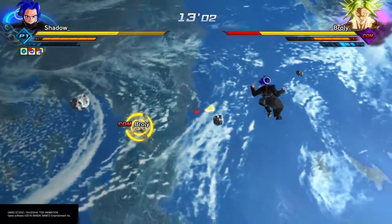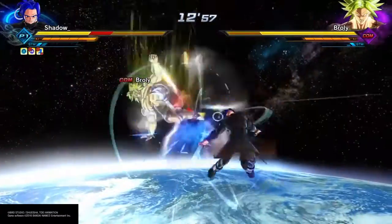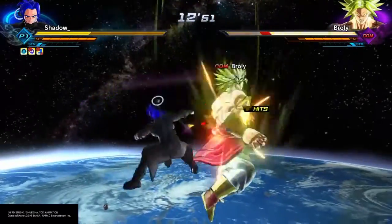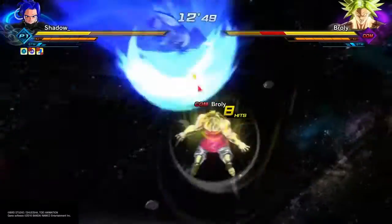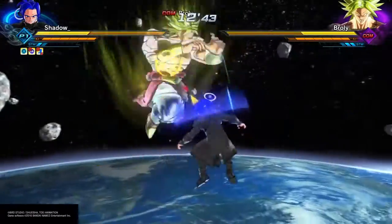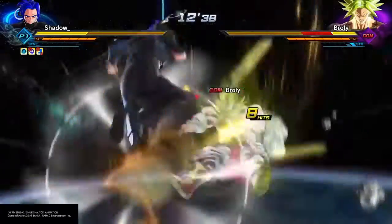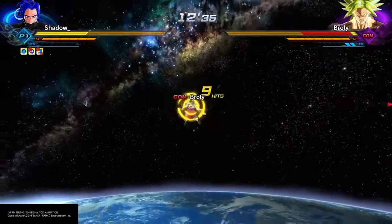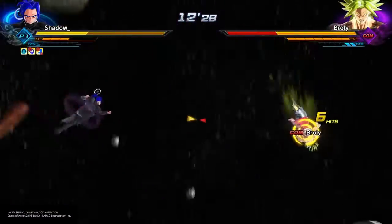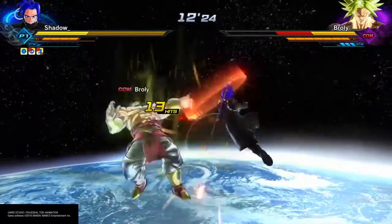Once you beat the game with one class, you need to come back to your alternative characters. Say you have a human and you beat the game — you have to do the same thing with a Freezer Race, a Namekian, an Earthling, and so on and so forth. A good way to make this easier on yourself is getting Potential Unleashed — it'll give all of your characters the opportunity to use it right off the bat. It's a good stat boost right from the beginning of the game, so you can breeze through a lot of the story pretty easily, along with all the other skills you've unlocked.